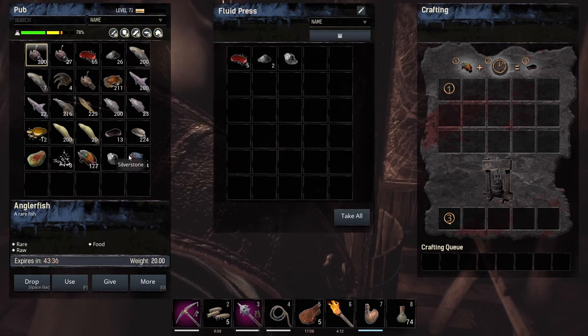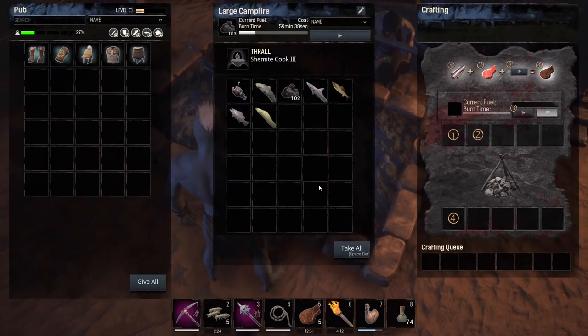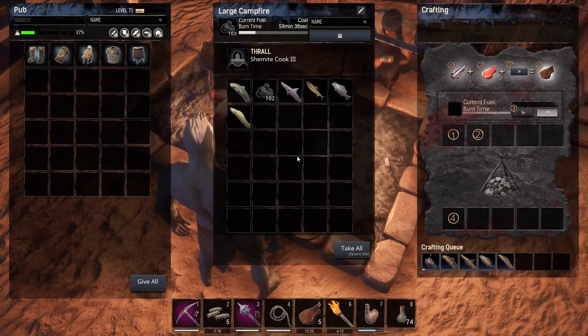I'm going to throw the normal ones in to get oil from those. Now I'm at the stove and I'm going to cook each of the fish and we'll see what it gives us.